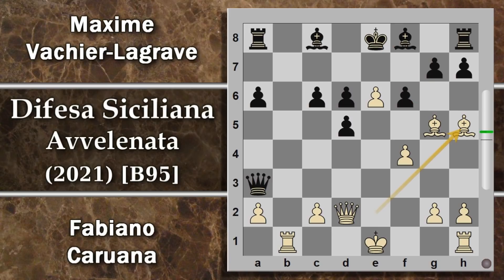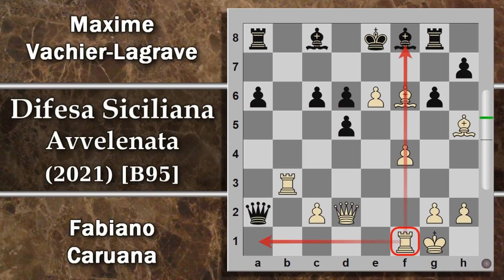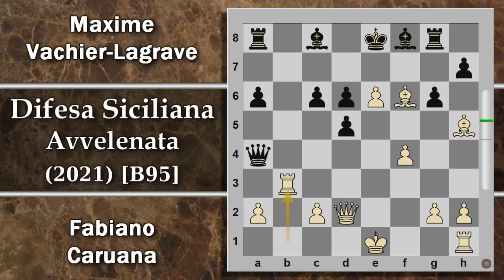Caruana ne approfitta subito con alfiere H5 - scacco. Qua non si può spingere g6 perché c'è alfiere per f6, si attacca la torre, si deve spostare. Torre B3 scaccia la donna. Ora se viene preso questo pedone, dopo l'arrocco il bianco sviluppa la torre sull'attacco e minaccia di chiudere la donna. Quindi qui non c'è tempo di prendere l'alfiere perché il nero perde la donna. Di conseguenza l'attacco del bianco monta. Alternativamente, giocando qualcosa di più conservativo, mantenendosi la donna in una posizione un po' più sana che attacca f4, comincia alfiere G4, si salva l'alfiere, si mantiene la difesa su e6.